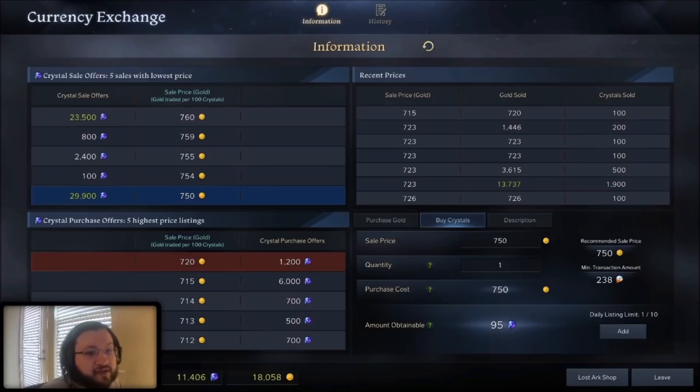The difference between the lowest number in the top left and the highest number in the bottom left — what you want to do, if you're willing to wait just a few seconds, is put a buy order up for one gold higher than whatever the highest existing order is. Using the screenshot as an example, I would put in a buy order for 721 gold. That way I'd save 29 gold per 100 crystals, and it would only take a matter of seconds to fill.